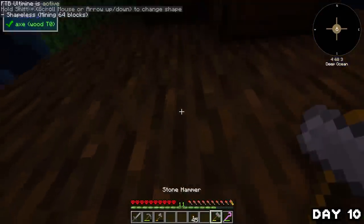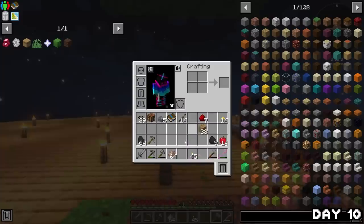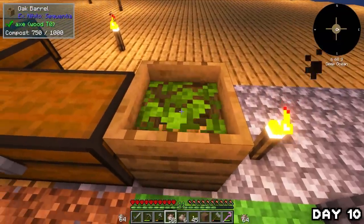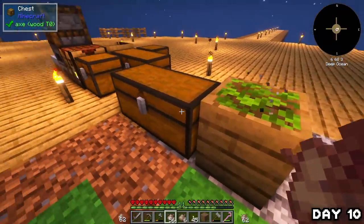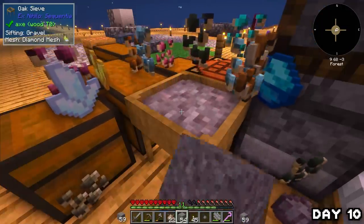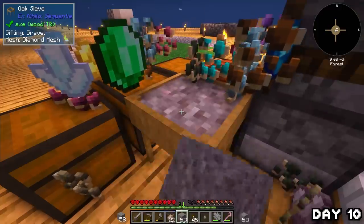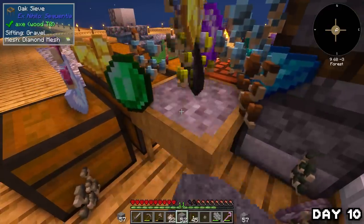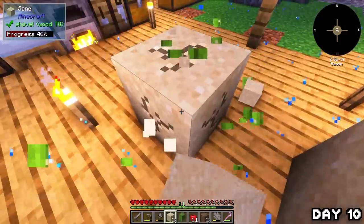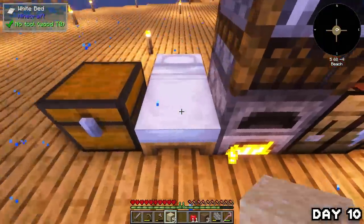After running out of bone meal I spent the night farming trees for sawdust that I popped in the composter and turned into dirt. It's not a fast way of getting it, but still better than just farming bone meal. I also sieved through more gravel to find diamonds so I could make what I was planning. Eventually I got a diamond as well as some cactus seeds, planted them, immediately harvested and cooked the cacti, then went to bed.